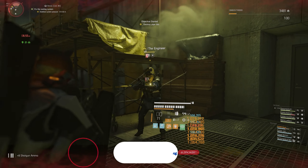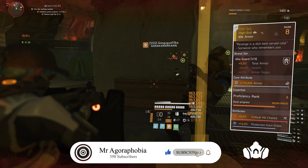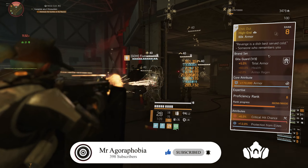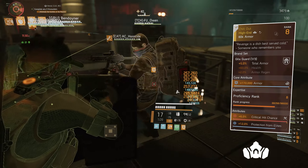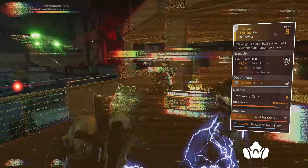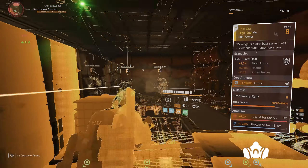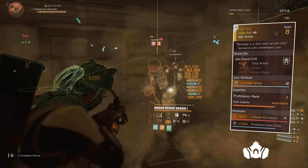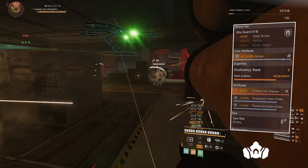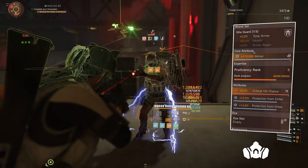Like and subscribe, and let's get into the video. So our first piece of gear is the Chillout Mask. If you don't have the Chillout Mask, I'd recommend you use the Coyote's Mask — it's exotic. I'm using Gila Guard; one piece is 5% total armour, which always helps. Core attribute is blue — if you can, roll that to a red.